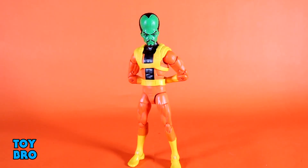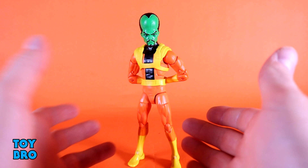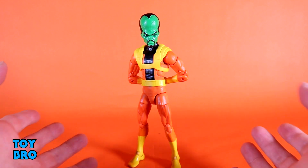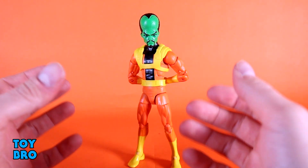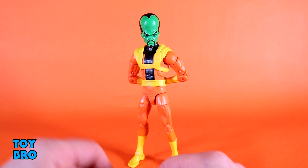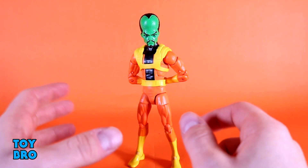Here he is out of the package — our Leader, Samuel Stern. This is a figure I've really been looking forward to. With all the Hulks we've gotten, this is the villain to get. A new Leader is a huge thing for me; I'm not particularly fond of that old Toy Biz figure. This is a somewhat classic version — the orange suit with black stripes is a classic Leader look. And of course, it's an orange figure against an orange background.